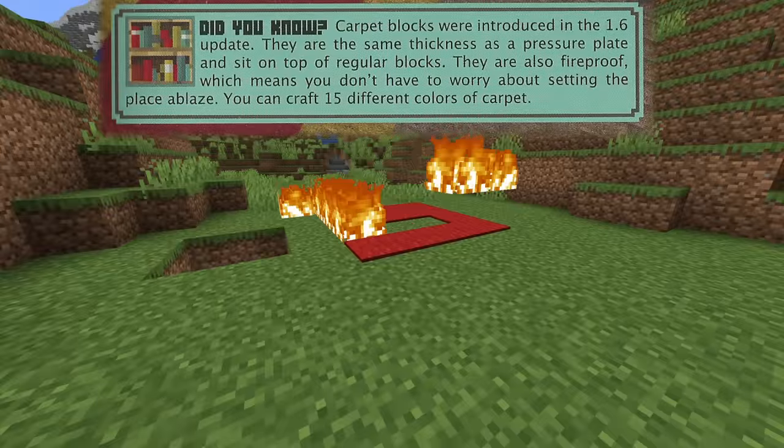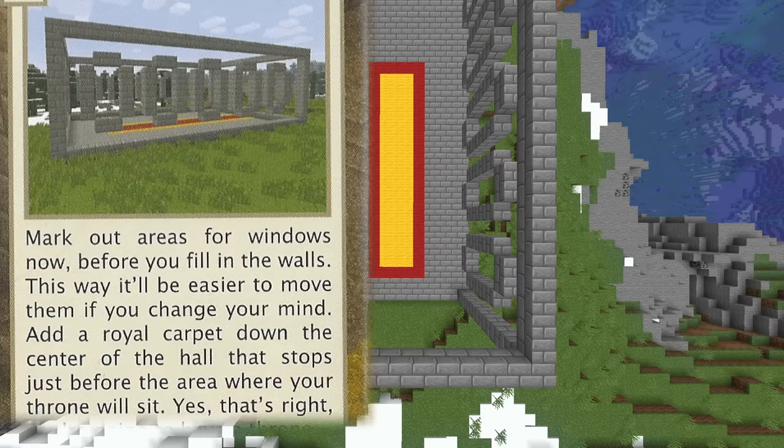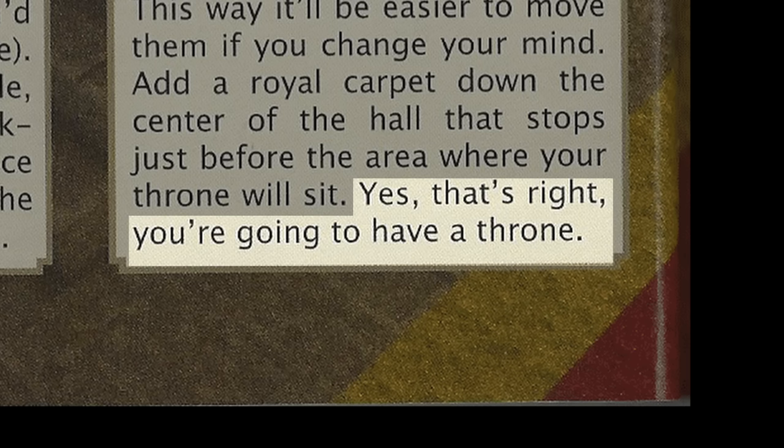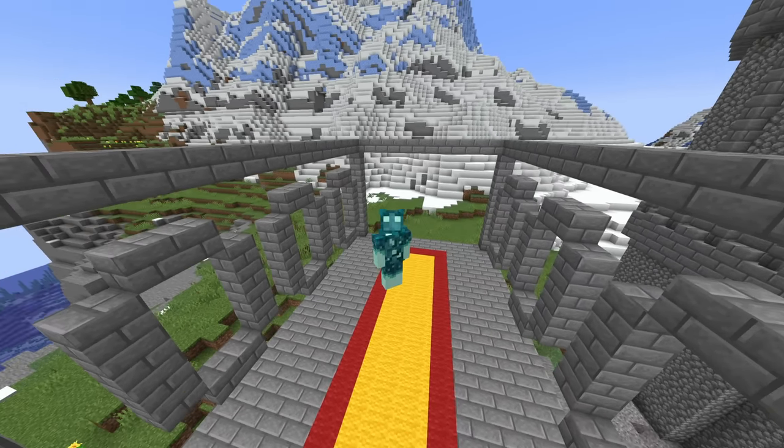Did you also know that carpets are fireproof? Don't care? Well, I'm telling you about it anyway. Add a royal carpet down the center of your hall that stops just before the area where your throne will sit. Yes, that's right — you're going to have a throne. That is a legitimate sentence in the book, I'm not even joking.